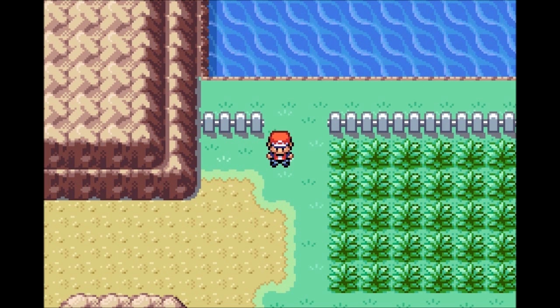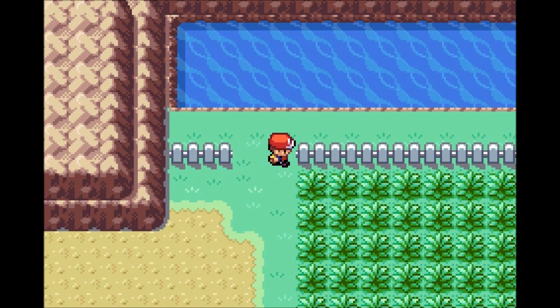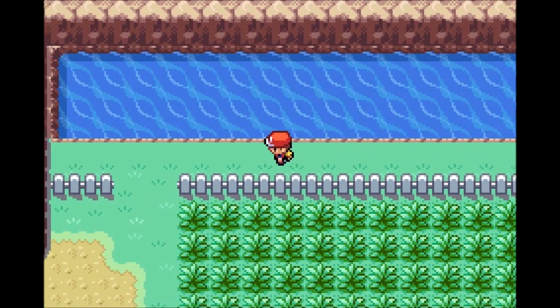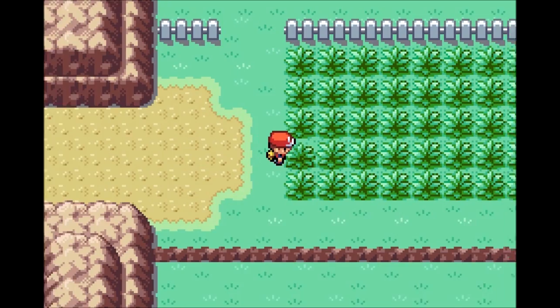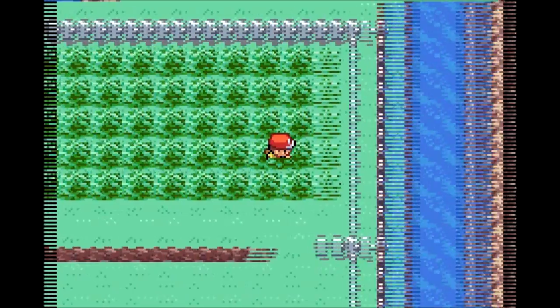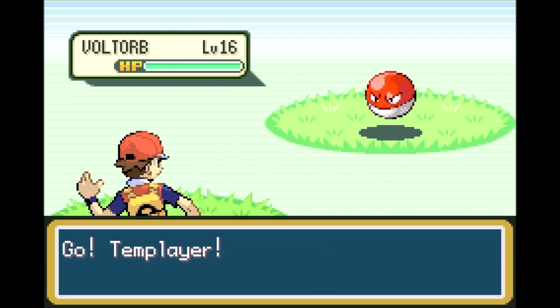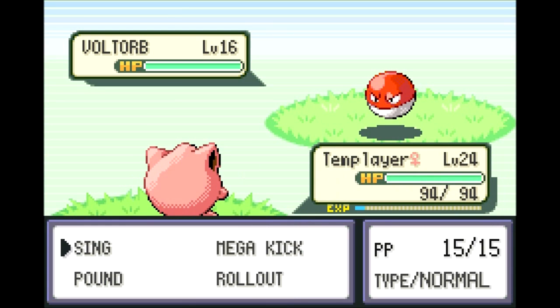We passed this little patch of grass where I can find new Pokemon. This is Route 10 — I didn't even get into a fight on Route 10 earlier. There's water up here, which is going to be important later, keep that in mind. The most common enemy I'll find here is a Voltorb — and hey, look who showed up!